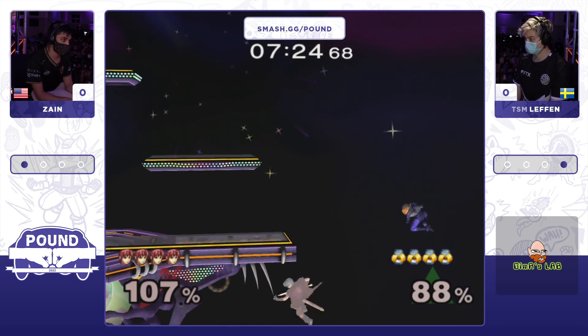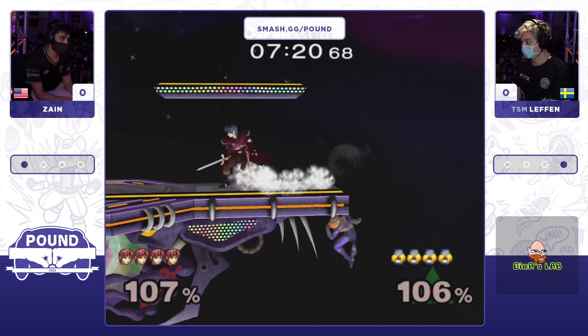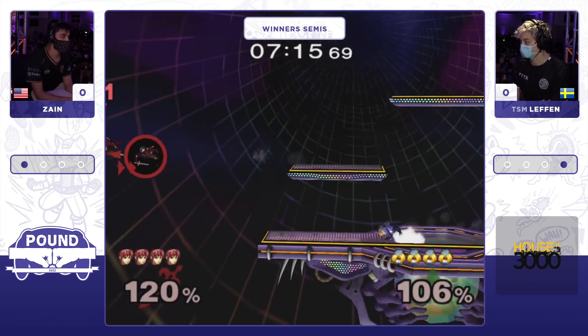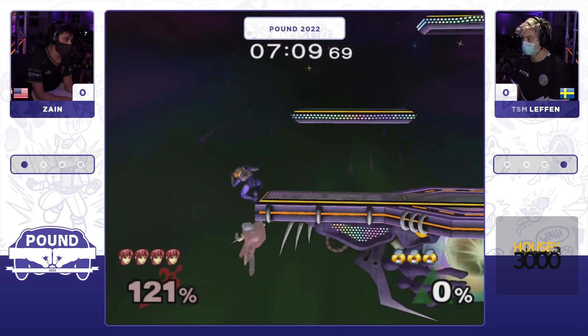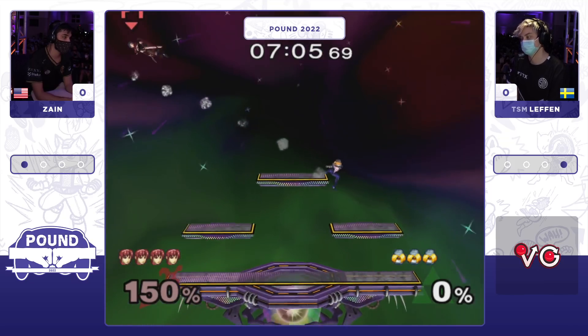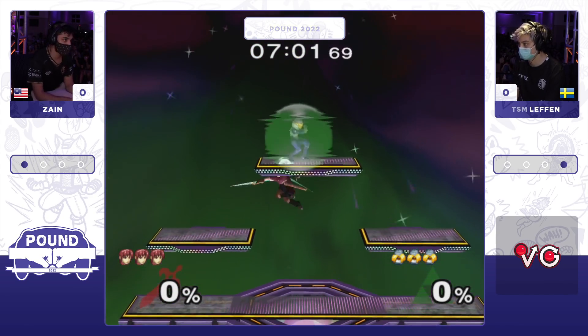A pivot tipper from Zayn will send Levin offstage into a second edgeguard situation. He's able to recover to the edge, already using the platforms as a sort of launching pad to extend the range. An unfortunate SD — it was a great-looking first stock from Levin. But he jumps offstage immediately, goes for the back air, and catches Zayn on the top platform to take that stock.